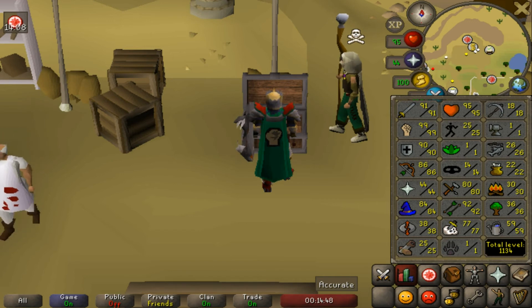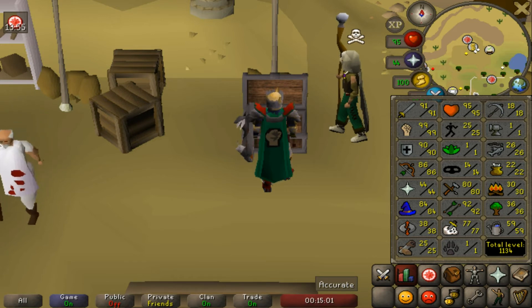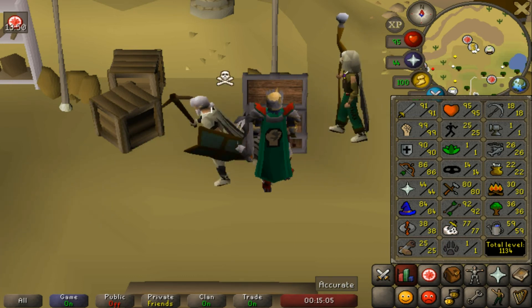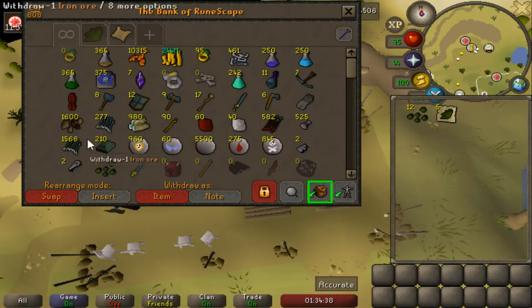Just to note, these are my starting stats: 91 attack, 99 strength, 90 defense — obviously not maxed, but pretty close. I think it'll be pretty comparable to even if you were maxed at 99 attack and 99 strength. The defense doesn't matter too much; again you can do a full trip on 90 defense. It's really only the attack stat that I'm lacking.